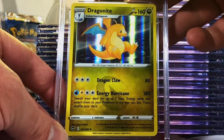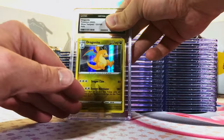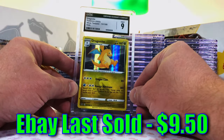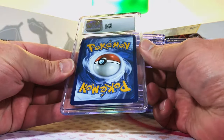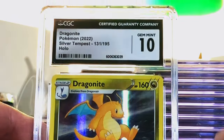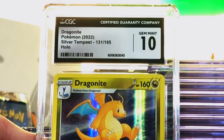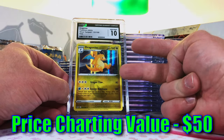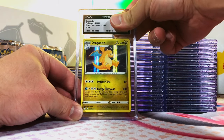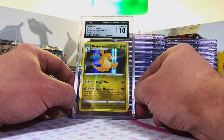Dragonite Holo Rare from Silver Tempest. We've graded this many times with both companies, but I love it. We got four of them in this return. I'm going to go 10. Nine. No problem — still mint, three more chances. Another Dragonite — I'm going to go with a nine. Nine. Third Dragonite, I'm going to guess a nine. Gem Mint 10! I will take it — two Gem Mint 10s. Last one — Gem Mint 10! Three Gem Mint 10 Dragonites! Love it.